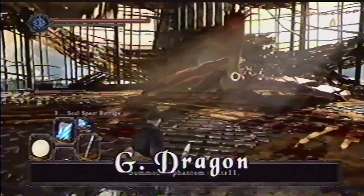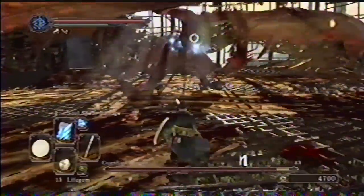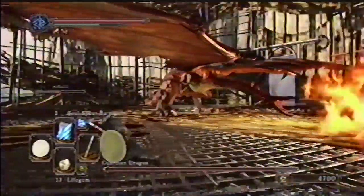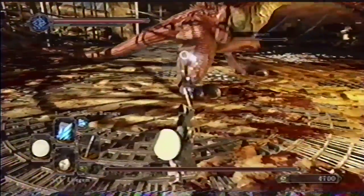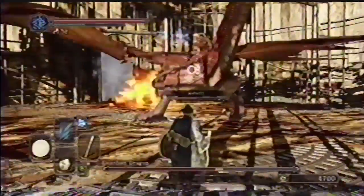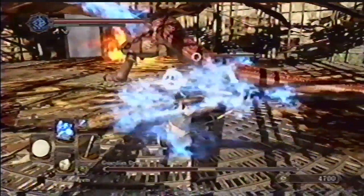At last, you finally get to meet Dragonrider's dragon, and now he's hungry for revenge. Don't target Guardian Dragon when you're in a phase of avoiding his flame attacks — you'll be able to run away from the flames much more easily. Attack when Guardian Dragon is on the ground; stand to his side or back if possible. Magic spells like Soul Spear Barrage and Soul Vortex are super powerful against this large boss.